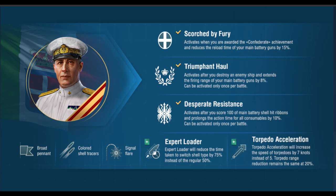He has several unique skills. The first is Scorch by Fury, which activates when you score a Confederate achievement, and this reduces the reload time of your main battery guns by 15%. The next is Triumphant Hall, which activates after you destroy an enemy ship and extends the main battery firing range by 8% — activated once per battle. Desperate Resistance activates after you score 100 main battery shell hit ribbons, and this skill prolongs the action time of all consumables by 10%, also activating once per battle.